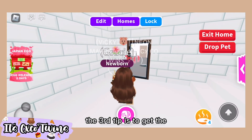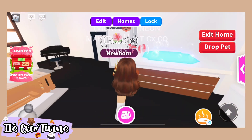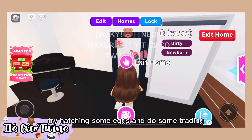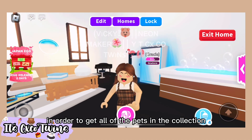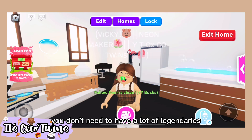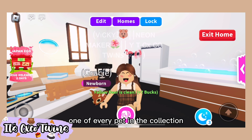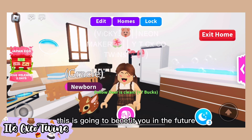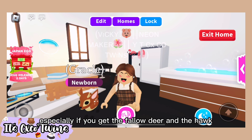The third tip is to get the whole Woodland Egg pet collection before it's gone. Try hatching some eggs and do some trading in order to get all of the pets in the collection. You don't need to have a lot of legendaries, but try to have at least one of every pet. This is going to benefit you in the future for trading, especially if you get the Fawl Deer and the Hawk, which are the legendary pets from the Woodland Egg.